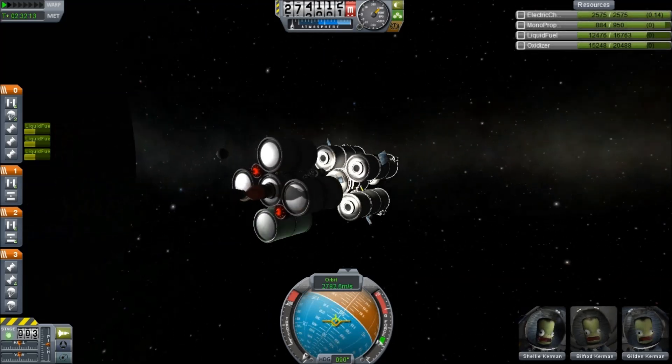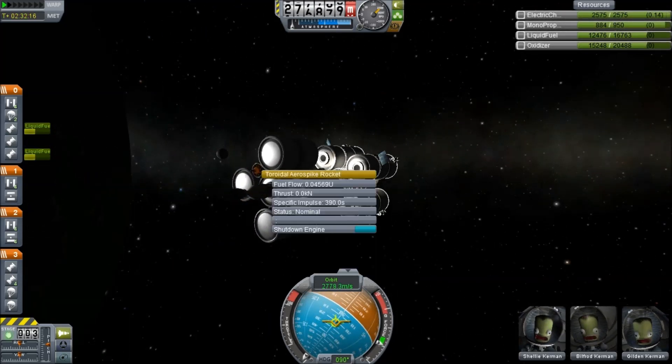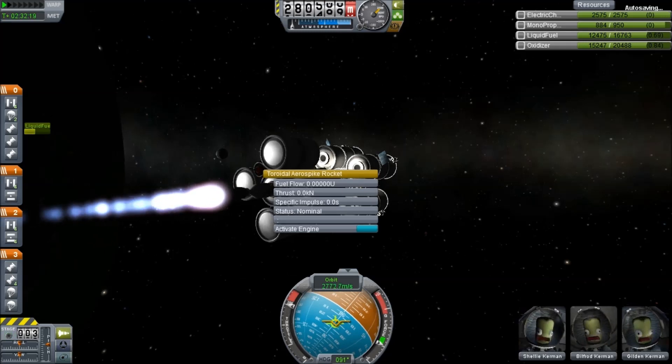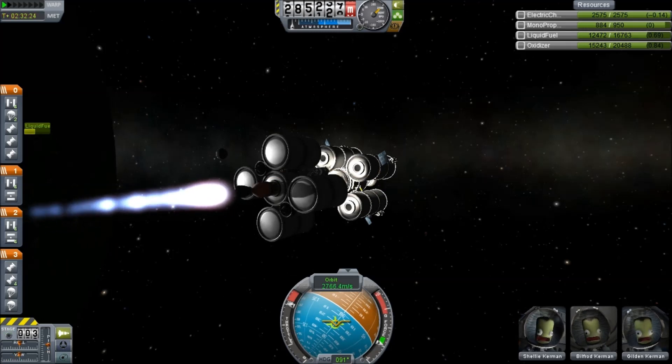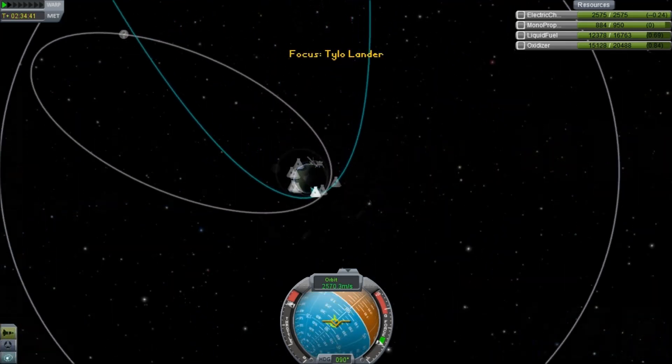Shelley, Bilford, and Glidden Kerman — those are my crew — and they are heading off on this deep mission. So now we switch to just the nuclear power. That is going to take us the rest of the way.